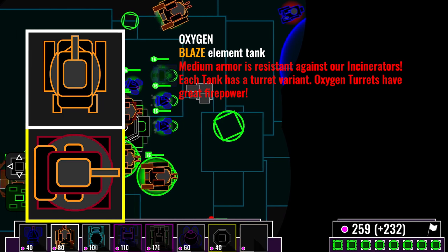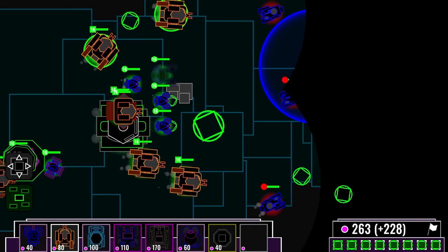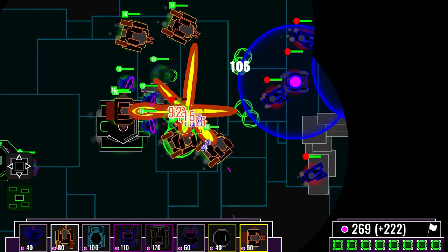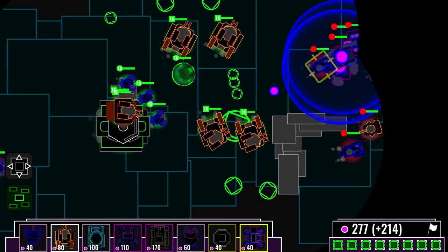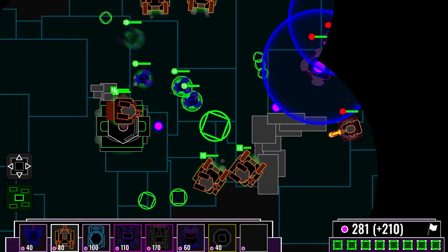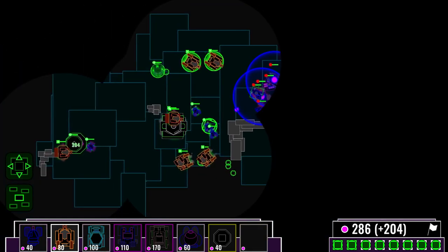We can already see a shield bubble up ahead. I'm splitting up our incinerators, attending to flank the enemy from both sides. But they retreated to their defensive position. We'll have to be very careful here. Those hills are blocking our advance again. This is painful.